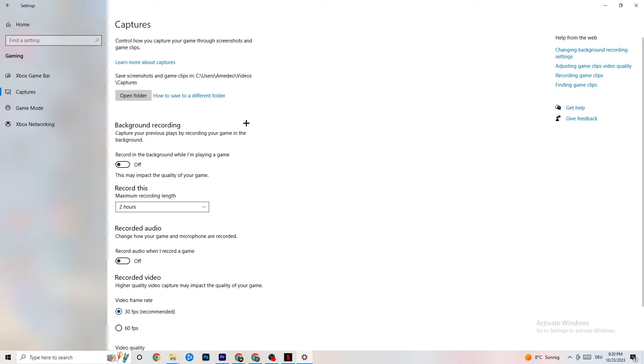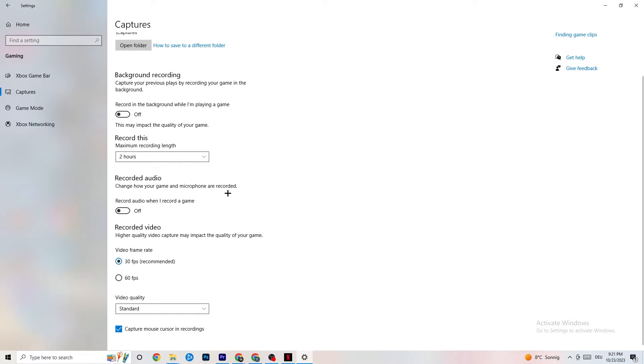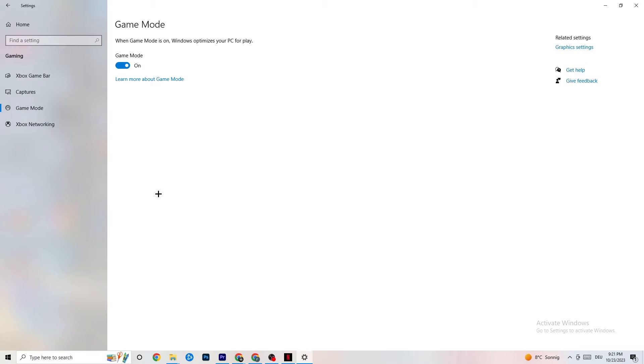Go to Captures. Under 'Background recording,' find 'Record in the background while I'm playing a game' and please turn this off. If this is on, it's no wonder you're having FPS drops, freezing, or stuttering, because recording sucks a lot of performance — especially on low-end PCs, causing crashes and stuttering. Also turn off audio recording; it also impacts performance. If you want to record, use another program like OBS — don't use Windows for that.